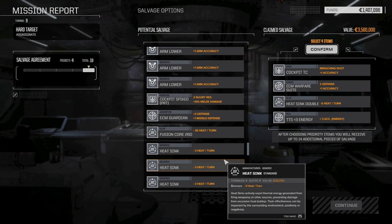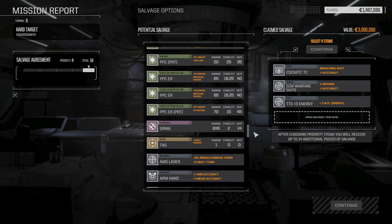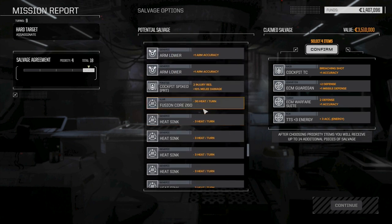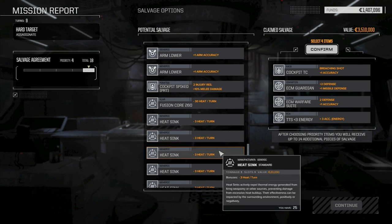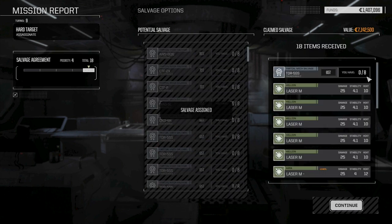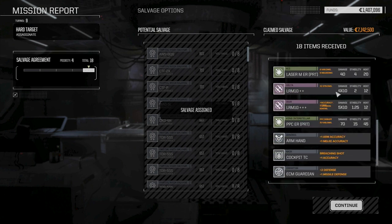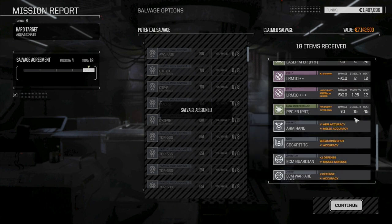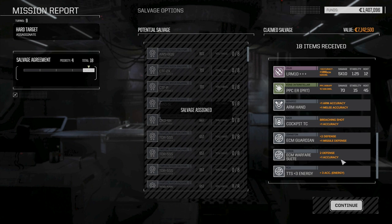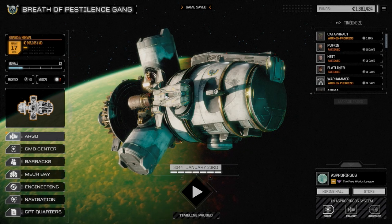I'm thinking that's probably where I want to go. The ECM Guardian would be nice too. I can put the double heatsink back, but I think we need the Guardian more than the heatsinks. So 160,000 in repairs — a little bit more than I thought, but not too bad overall. We did three missions, and we have eight mechs in repairs right now. The two days that have passed between missions have already repaired a couple of our mechs. Except for the Orion which took a lot of damage, the repair times are pretty low. I'm going to move the Orion back so we get all the other mechs running first.